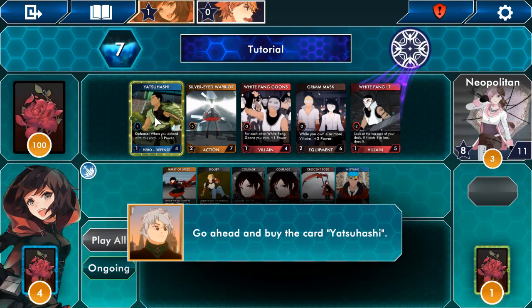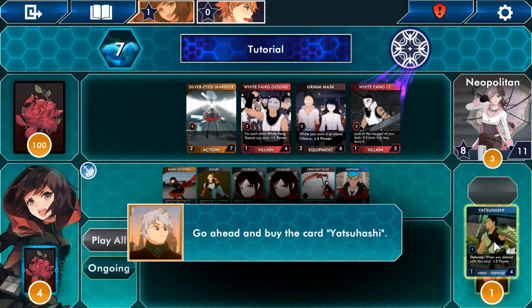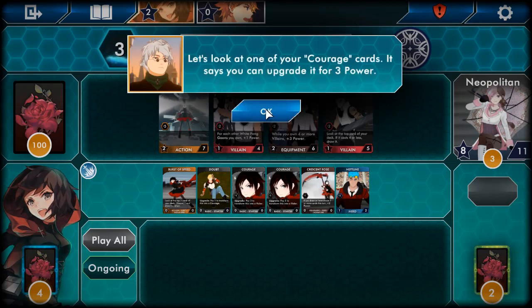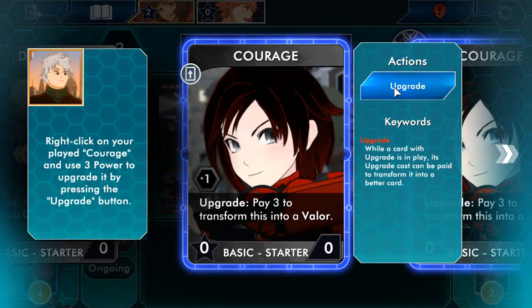Go ahead and buy Yatsuhashi. When you defend with this card, plus three power — what do you mean defend? We can clearly see we have three power remaining but there are no cards we can afford in the lineup. We can however upgrade a card we played — so we can use that power rather than buying a new card. Let's look at one of your Courage cards — it says you can upgrade it for three power. Right-click your played Courage and use three points to upgrade it. Now we can upgrade it to Valor.